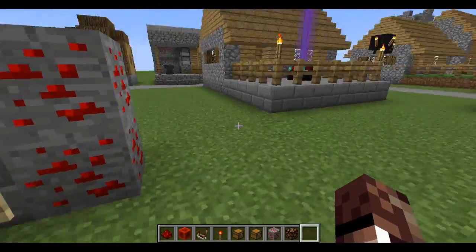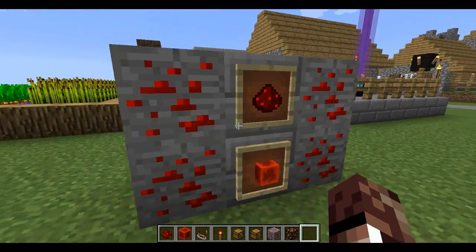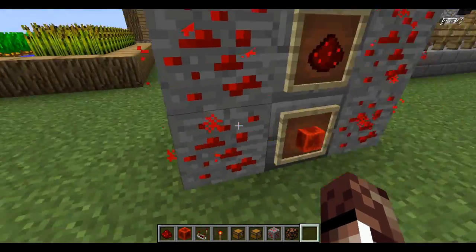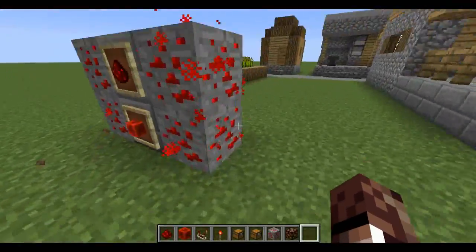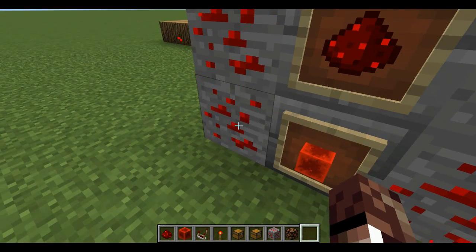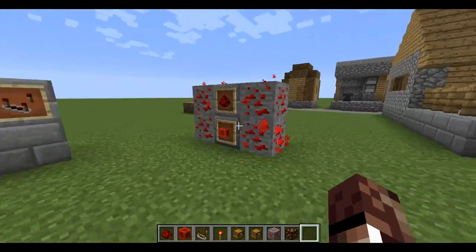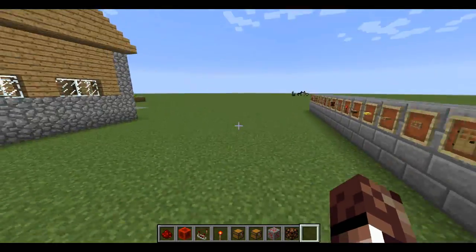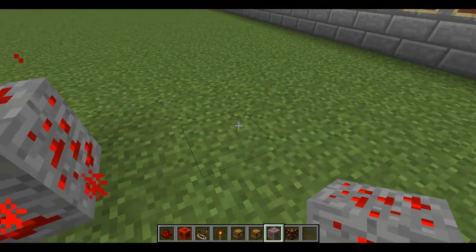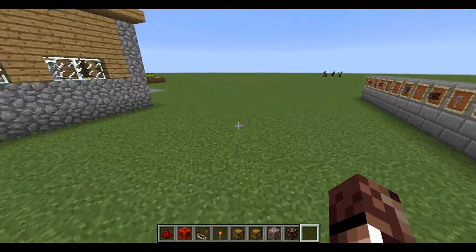First, we're going to answer: what is redstone? Well, it's Minecraft's source of power. Even before you know that, you're probably going to notice that when you start to mine the ore, and if you punch it, walk on it, or right-click it, it starts to glow. That's an indication — it actually puts out light as well — that it's a power source. You can't actually get it to stop glowing on command; it'll die down eventually, stopping after a few seconds. And that's the first indication that it's a power source.